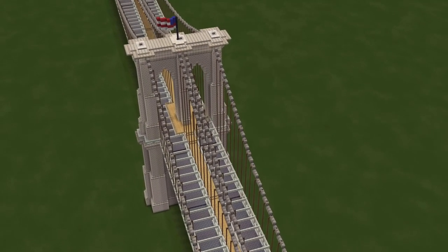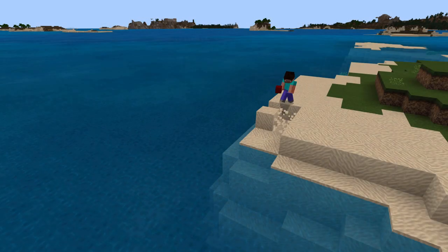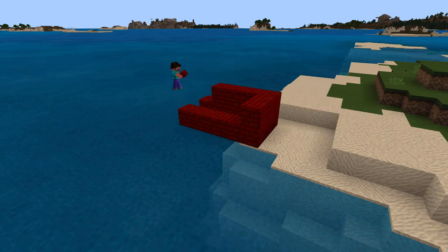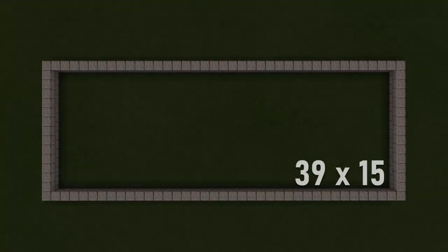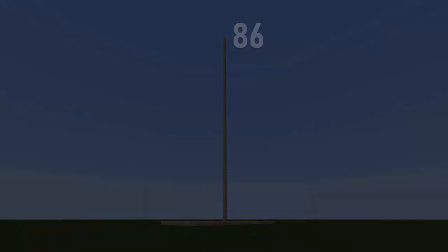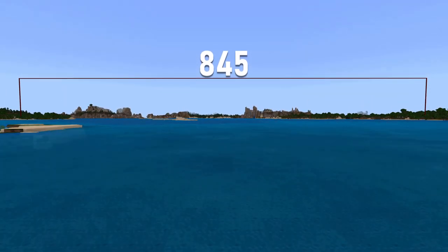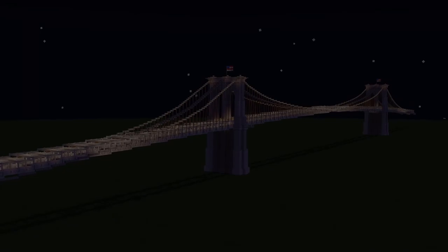Now, some information on the build. All of the measurements here are based on building this on a flat surface. So if you're adding this to a city or building it over a body of water, just assume that the base layer is sea level. You'll be able to go back once it's done and add more blocks underneath the tower for a more realistic look. Each of the two towers have a footprint of 39 by 15 blocks and stand 86 blocks tall from the base to the tip of the flagpoles. The deck expands a massive 845 blocks in length and has a maximum clearance at its midpoint of 43 blocks. As such, this build will fit in any Minecraft world, but still occupies a huge amount of space.